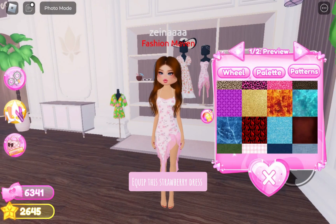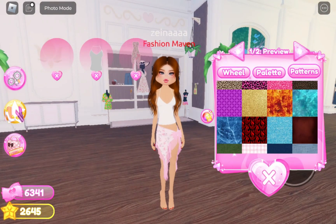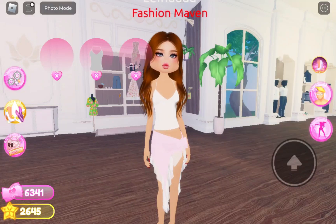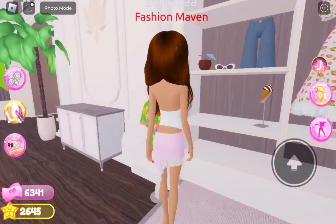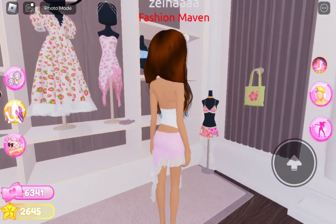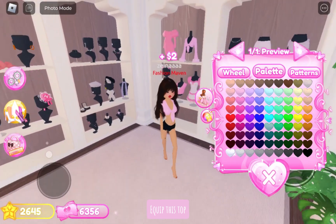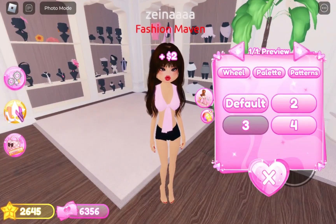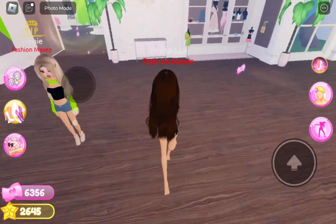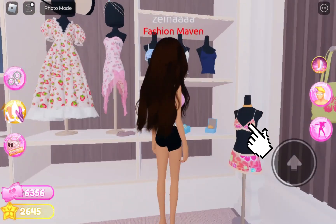Equip this strawberry dress, toggle it to skirt, then equip this white top. Equip this top and equip the bikini.